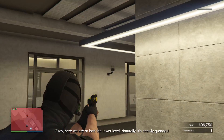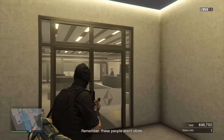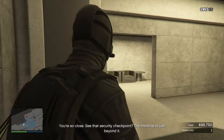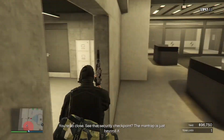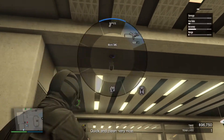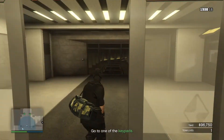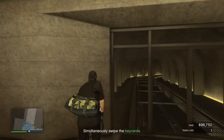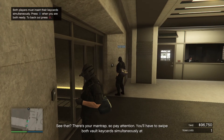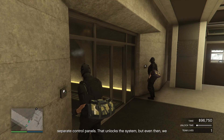Naturally, it's heavily guarded. Remember, these people aren't idiots. If you fry too many cameras at once, security will know something's up. They're so close. See that security checkpoint? The man-trap is just beyond it. Quick and clean. Very nice. See that? That's your man-trap, so pay attention. You'll have to swipe both vault key cards simultaneously in separate control panels.